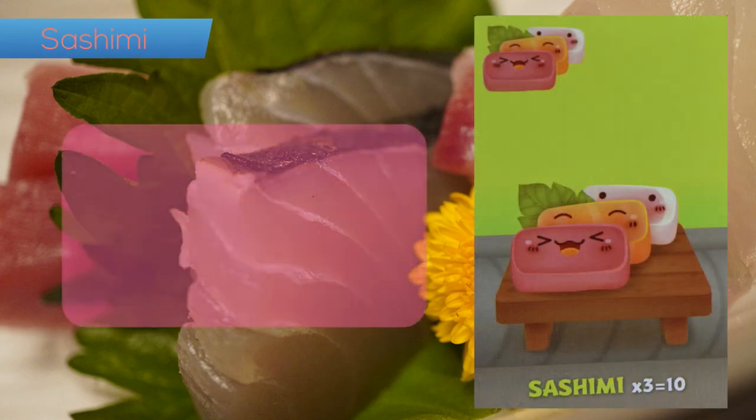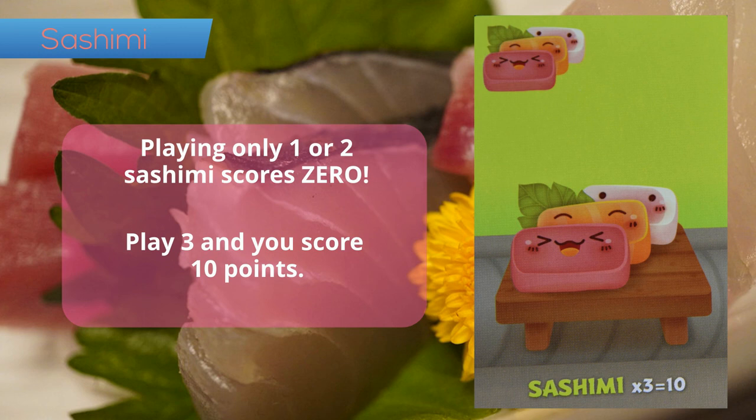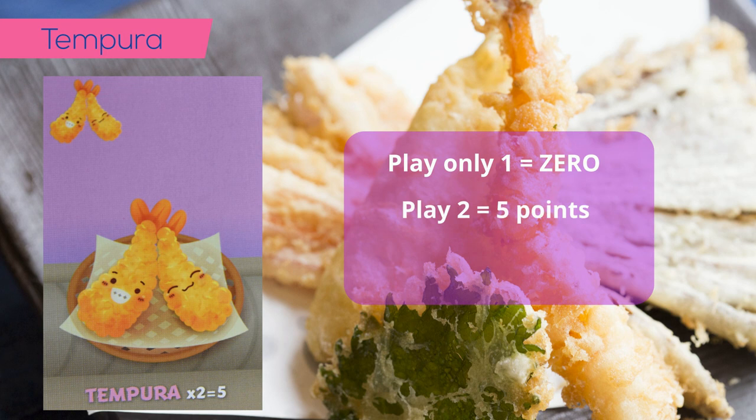Sashimi: if you only play one or two sashimi, you score nothing. Play three and score ten points. You may play multiple sets to score more points. Tempura: similar to sashimi, play only one and score nothing. Play two and score five. You may play multiple sets to score more points.